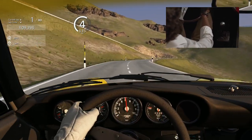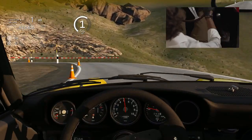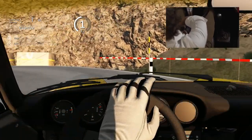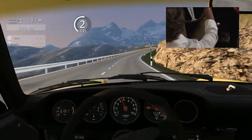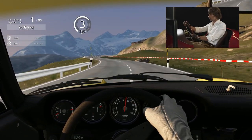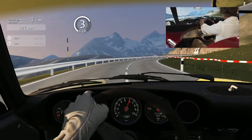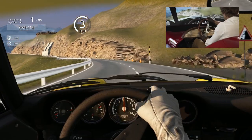Ready for the U-turn. The name is Curva del Barraccone. I need to really slow down the car and go back to first gear. Ready to go — second, third. The car here is nervous but I keep on going.